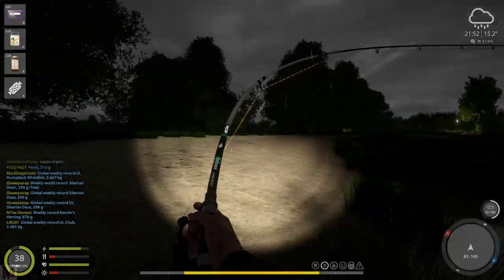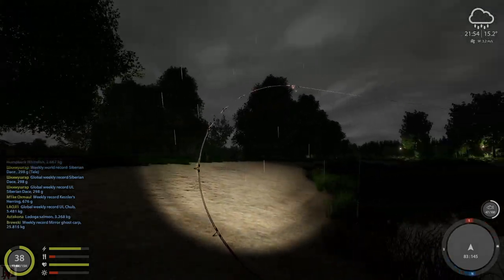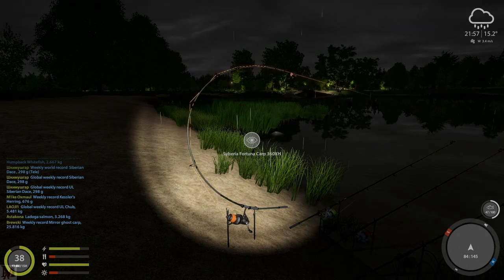Turn around and flip your rod around — guess what happens? You get an automatic straight line. Then you put your rod down and with the fish on, it's going to bend the rod backwards and you're going to keep a constant tight line.